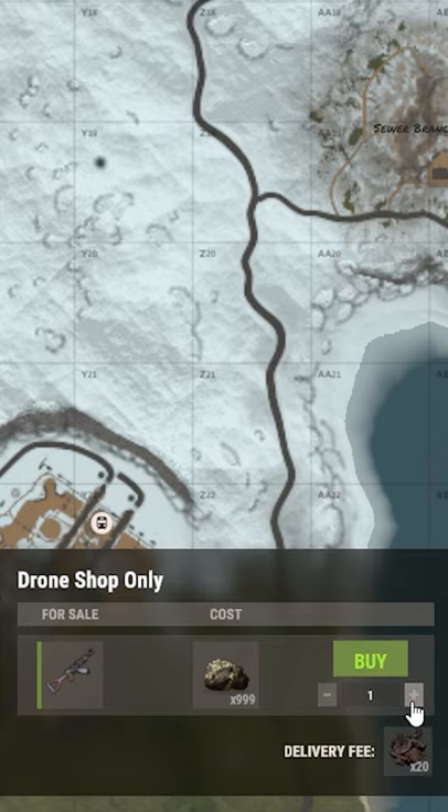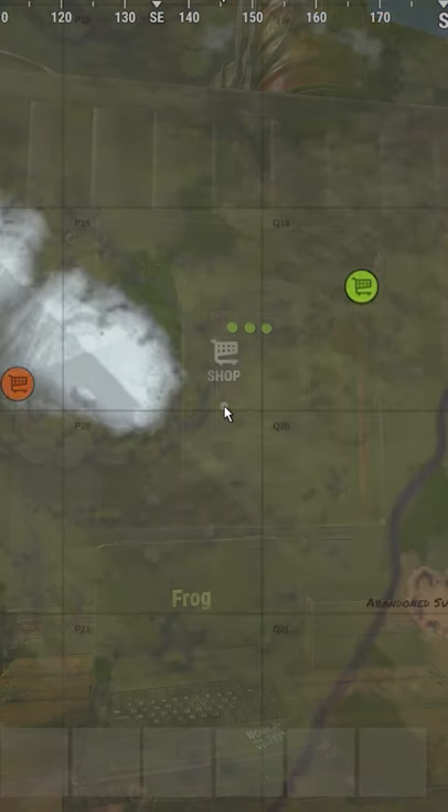Pretty much all you're going to do is get 20 scrap for the delivery fee, go to Outpost or Bandit, go to the drone shop — it's usually pretty obvious where it is, you can hear drones going in and out of it. Click the plus, buy whatever you want from any shop on the map. It does cost 20 scrap.